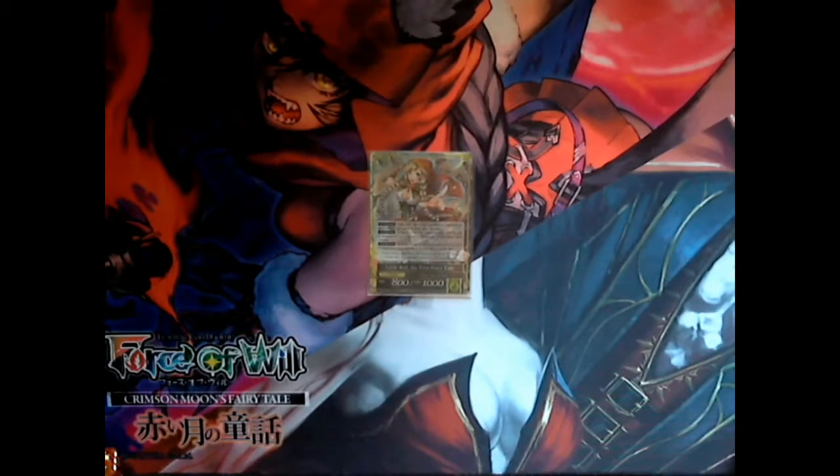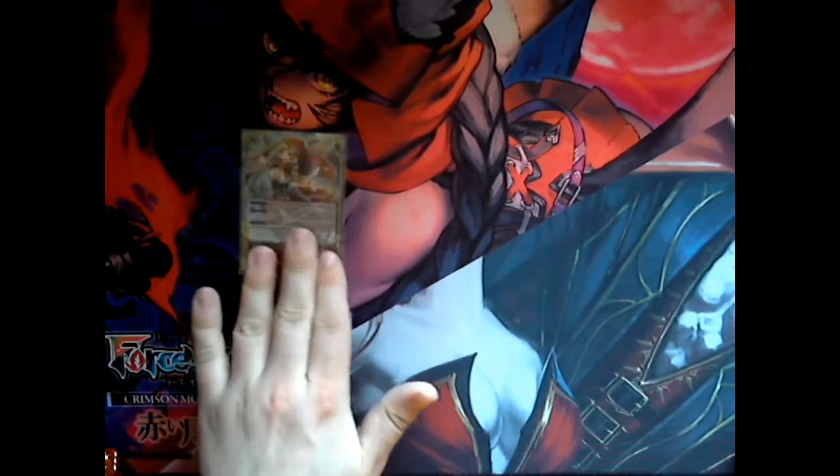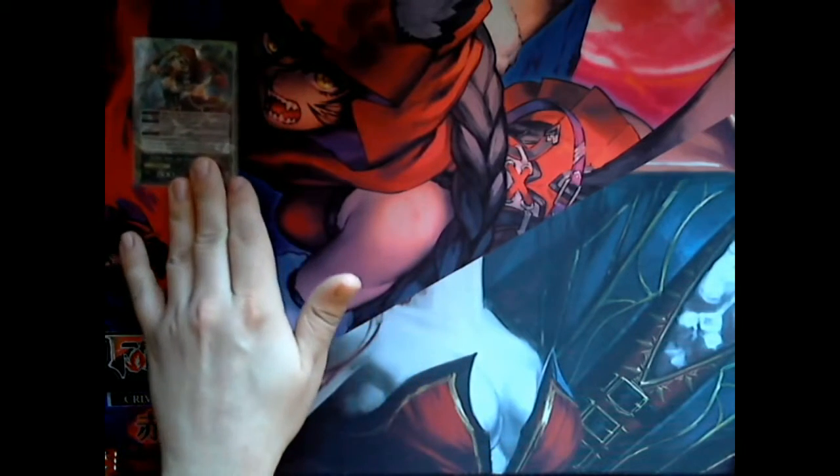Her second ability says if a spell or ability would increase the attack or defense of resonators you control, it increases double that much — pretty solid, as you'll see with the cards I'm going to talk about. And on the opposite end of that, if a spell or ability would decrease the attack and defense of resonators you control, it decreases zero instead. Really solid card, really fun to make decks with, and she fits really well with the Oz theme.